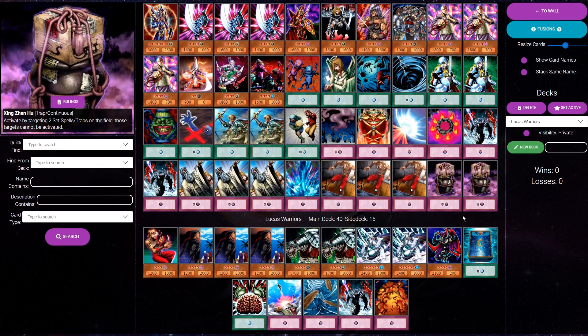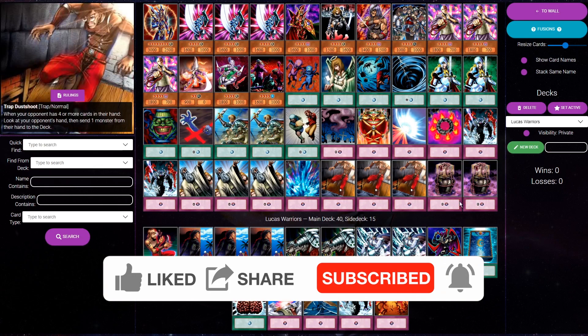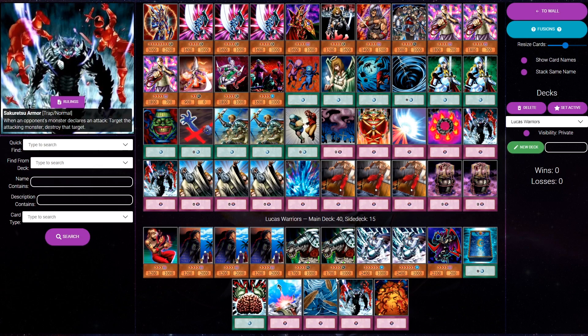Zing Zhenhu also happens to be pretty strong in the mirror. You've seen Warrior decks in the past siding maybe one or two copies just because it's really good in the mirror - you're both setting tons of backrows. The view was, well, it's an easy two-for-one in the mirror. But I think what Lucas came to figure out is, yeah, it's an easy two-for-one in the mirror, but it's also a pretty easy two-for-one against Chaos. And those are the two most popular decks. So why not just main deck this? I haven't tested it myself, but I'm on board with the logic. I think it was a smart choice. I think it's a choice we're going to see in the future, and it'll create mind games where you have to wonder - should I set one backrow and play around Zing Zhenhu, or set two and play around Dust Tornado? If you're trying to stay on top of the meta, this is definitely a card you need to be aware of.